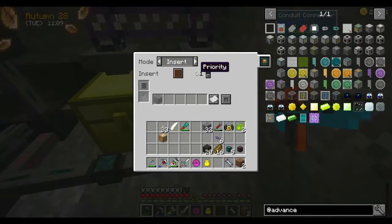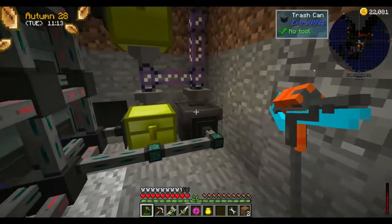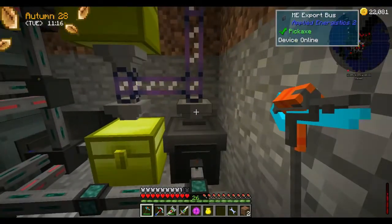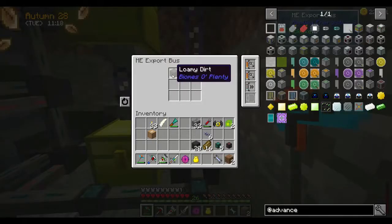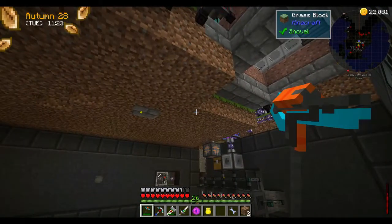Filter, priority of one — so cobblestone will always go here first and go into the trash. In this export bus I have loamy dirt and mud balls, because that's what my quarry started picking up when I first put it in.